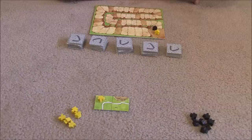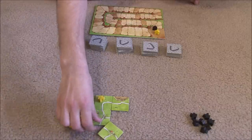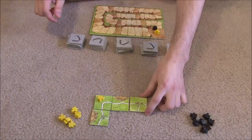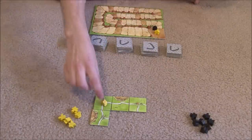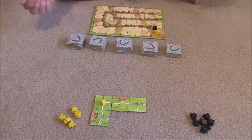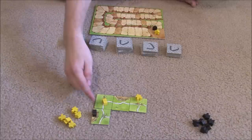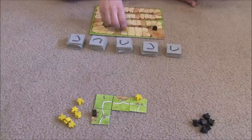All other meeples come back when their segment is completed. Whenever a road comes to two ends, even branching intersections count as ends. So if a road ends and a guy was standing on it, he would be scored and you'd get him back. All roads always score one point per tile. So a four-tile road would be four points, which you move on the scoring track.